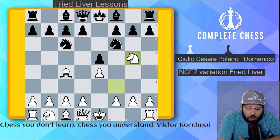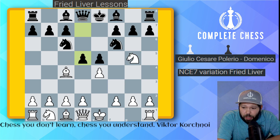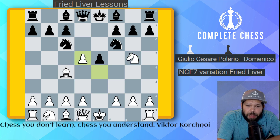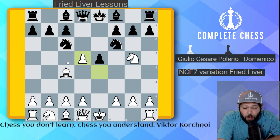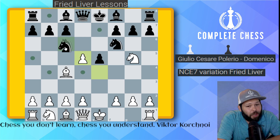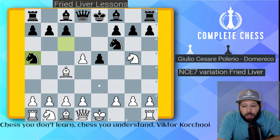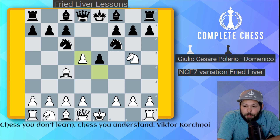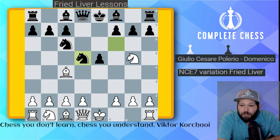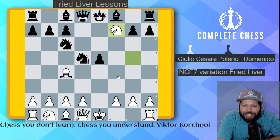Black defends the only way he knows how and plays pawn to d5. We take with our pawn, and black makes the mistake of playing knight takes d5. Remember, there are many different ways to play this — you should not be taking this pawn on d5. Black can play the knight to a5 variation, the Polerio Defense. But they walked right into it, so after knight takes d5, we play knight takes f7 — the Fried Liver Attack — attacking both the queen and the rook.